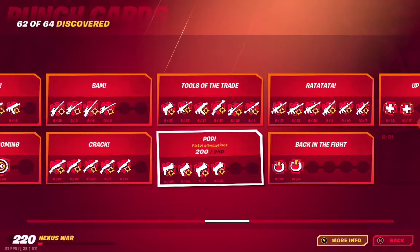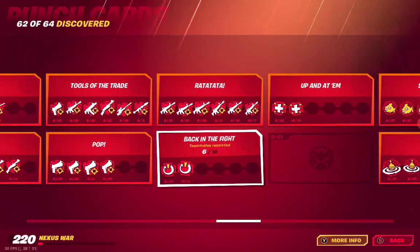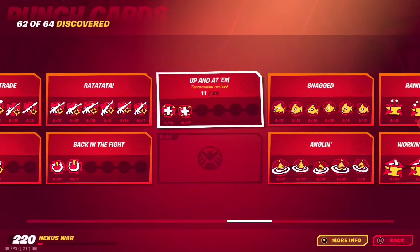E07 Pop — pistol eliminations. E08 Ratatatat — assault rifle eliminations, that one is also complete. F01 Back in the Fight — teammates rebooted. F02 Up and Adam — teammates revived.